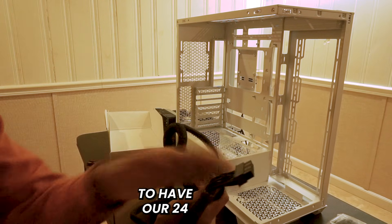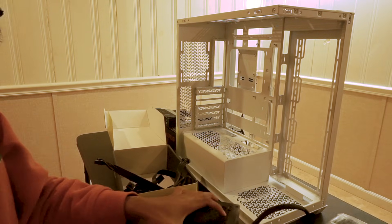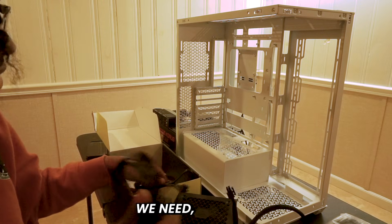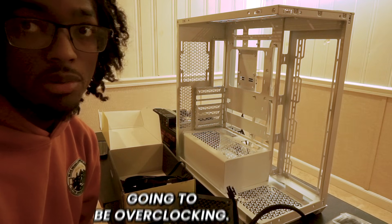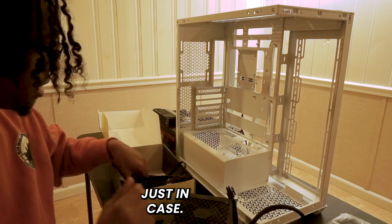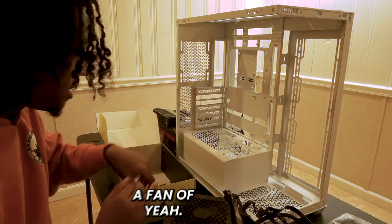Our power supply needs the 24-pin cable and the CPU 8-pin connector. The motherboard has an 8-pin plus a 4-pin connector — you only need the extra 4-pin if you're overclocking, but I'll put it in anyway just in case. You also need your GPU cable and a SATA cable if you have fans on a fan hub.